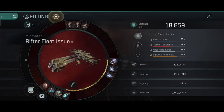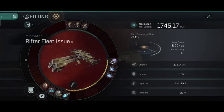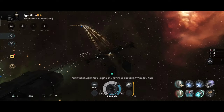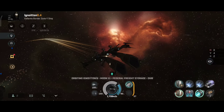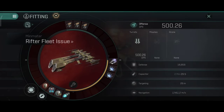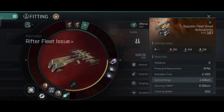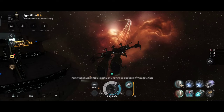18,859 hit points, 69, 58, 69 and 74% resistance. 5,750 shield hit points, which is quite a lot for a frigate. 1.7 km per second is the afterburner speed — still really good, and warp preparation is also very fast. With the barrage implant on: 500 DPS, which is pretty decent DPS for a frigate.